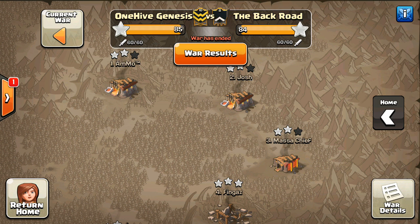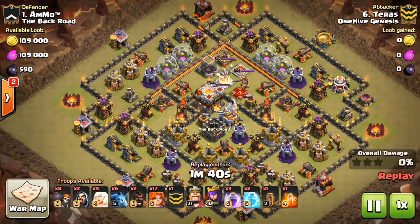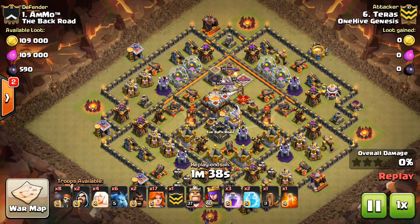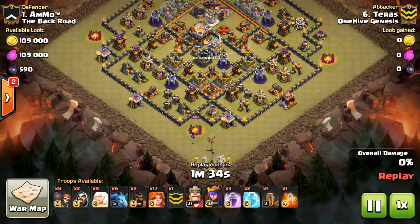We're going to take a look at a few attacks, and I want to show a Town Hall 10 hitting a Town Hall 11, because this is the kind of thing that frees up our Town Hall 11s to go down and three-star the Town Hall 10s, which really makes the difference in the war a lot of the time.